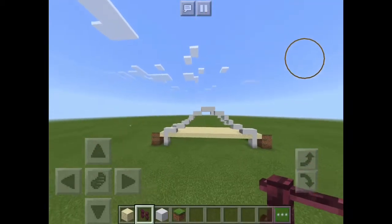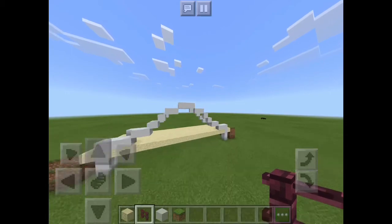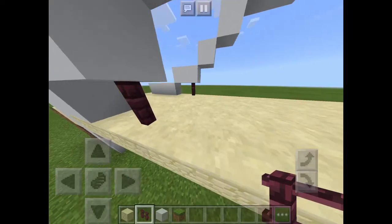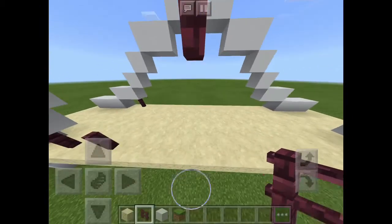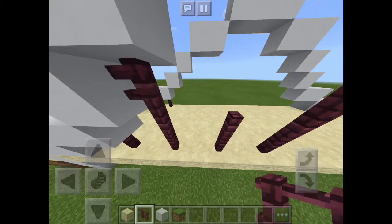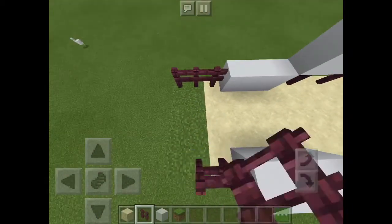Once you've finished the arches, now we're going to do the ties. You can use fences, glass panes, or iron bars. I'm using nether brick fences as the ties. Continue this throughout both sides of the bridge.